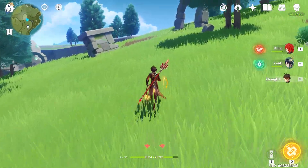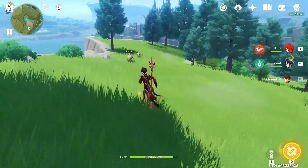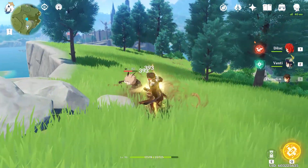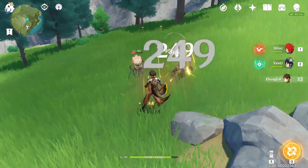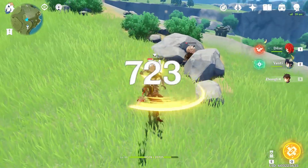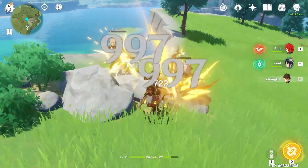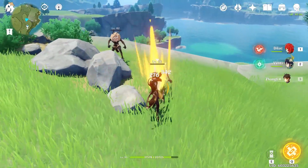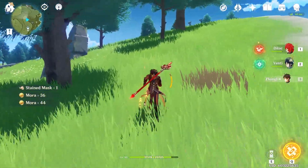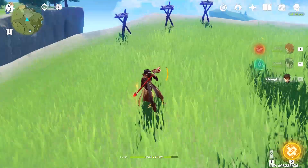Another thing I mentioned in my last video that was blatantly obvious here is how Venti's burst pulls enemies in, and I can't emphasize how important that is, especially in floor 12. I went back today testing both of them on floor 12, because that's where Zhongli is supposed to excel. But even in floor 12 the enemies are spread out, so not getting the full benefit of my burst because I don't have a way of pulling them in really hinders him.